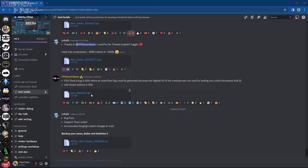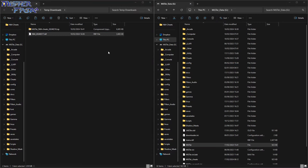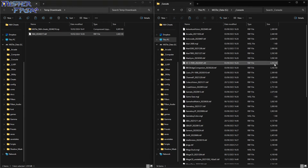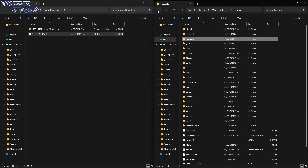Head over to the MiSTer FPGA Discord, go to 'Feed and Test Builds', then 'Test Builds' and you'll find everything you want there. Download the latest version of the core and also the MR N64 Cheats file - the one dated 18/02/2024. I've already prepared them here. First, copy the latest core file - dated the 17th - into your Consoles folder on your MiSTer's micro SD card. On the left is my Downloads folder, on the right is the root of my MiSTer's micro SD card.